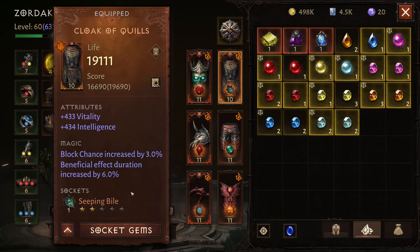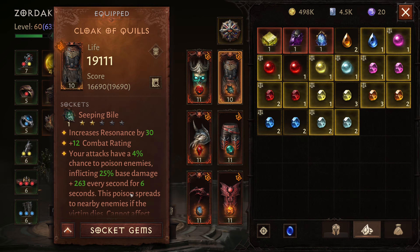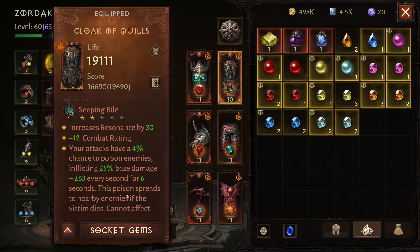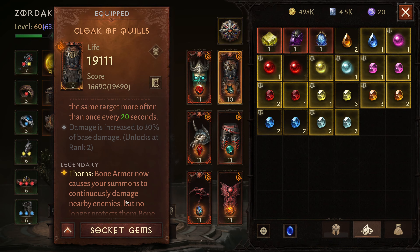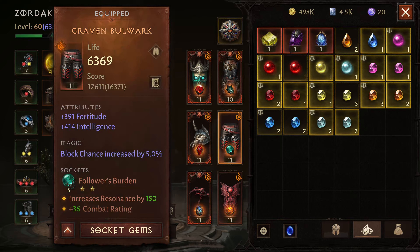For Cloak of Quills, when I'm running in small groups I'm also using Seeping Bile. That actually increases my poison and adds Thorns. Thorns is one of my favorite abilities in all the Diablo series, ever since Diablo 1 or 2. What's nice about it is that all of your summons also have Thorns.